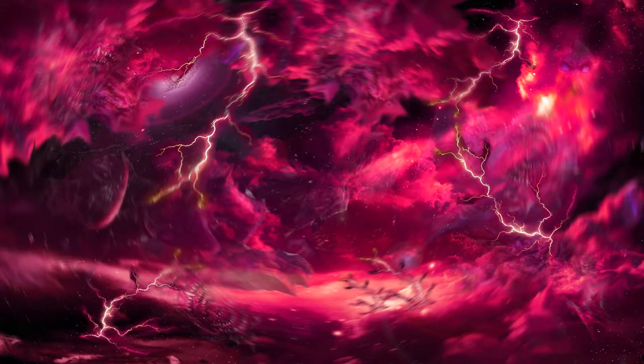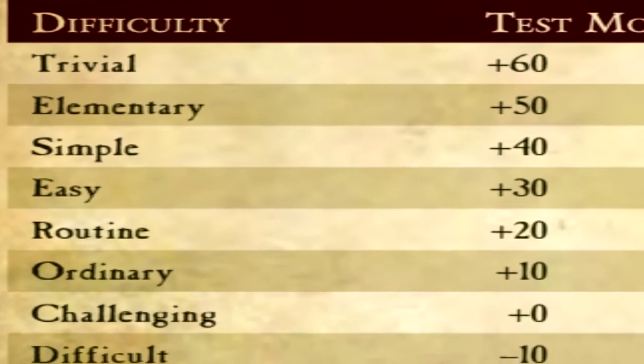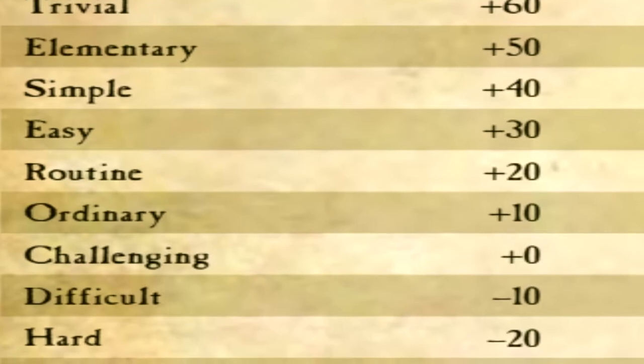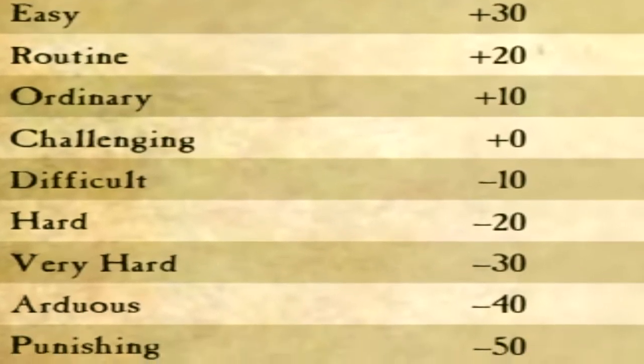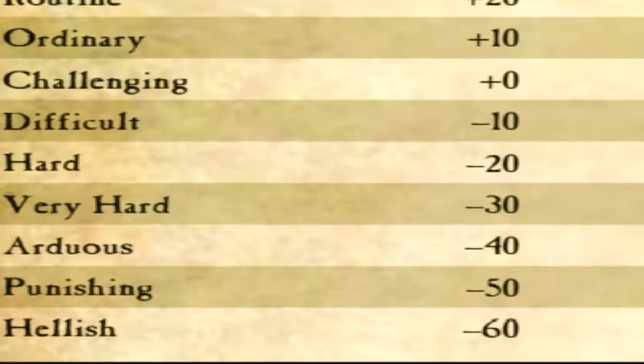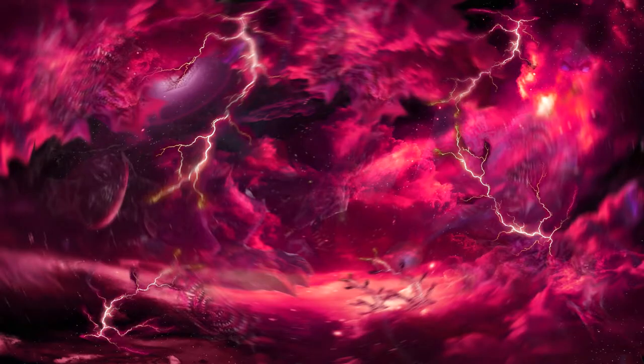We'll be coming back to these quite a lot throughout the video, so buckle up and please pay attention. A very common occurrence during a game of Dark Heresy is the modifier. Basically, whenever a situation calls for it, a roll will be affected by either a positive or negative modifier. A positive modifier would be something like putting the barrel of your hellfire pistol against the crown of your target's skull while they're caught unaware and pulling the trigger. A negative modifier would be something like trying to repair your ship's reactor in the middle of the dark without any lights to see what you're doing. These sorts of modifiers are applied to what are known as skill tests.